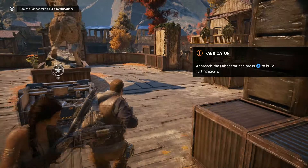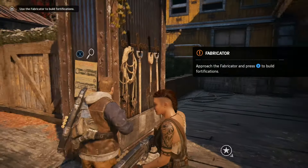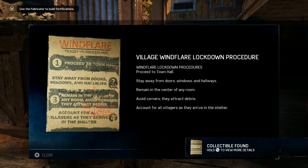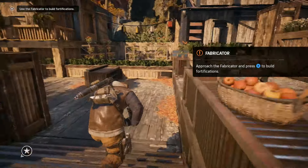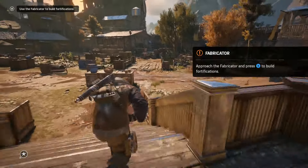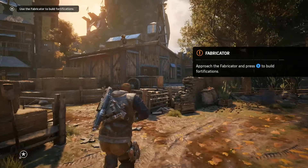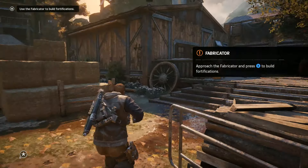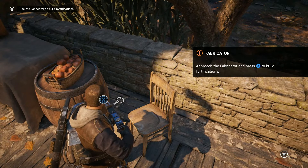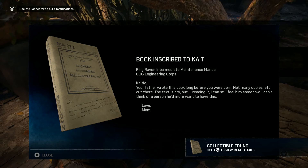Let's head into chapter four and get the last three. The chapter four collectibles start right after you set down the fabricator — head over here to the right and you can see a collectible hanging on the wall: this is the village wind flare lockdown procedure. Continuing on, turn around and head down the right hand side, running all the way across the village to the other side. Head up these steps and you will find a collectible right here next to the chair on the ground — that is going to be a book inscribed to Kate.